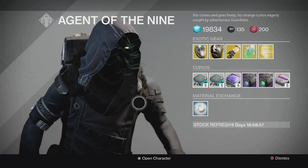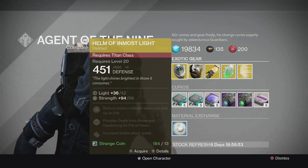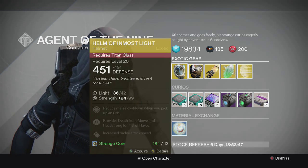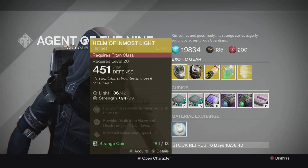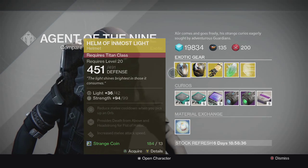For the Titan we have the Helm of Inmost Light helmet. It has a special perk of providing Death from Above and Headstrong for Fist of Havoc. Kind of an average helmet — there are better Titan helmets like Helm of Saint-14, and other better exotics like Armamentarium that I would use over this.